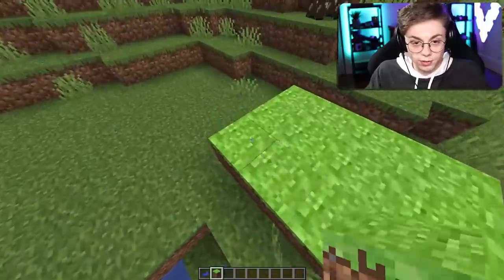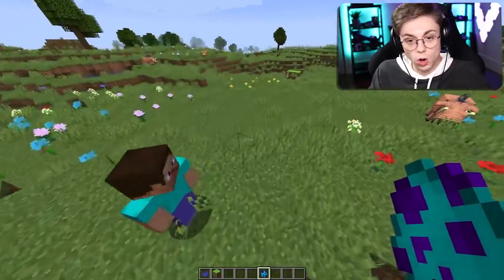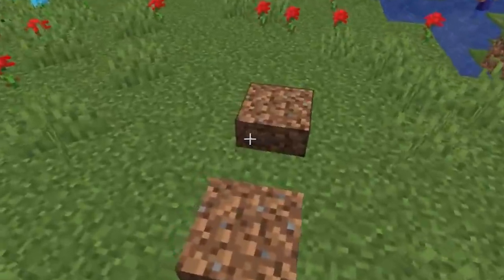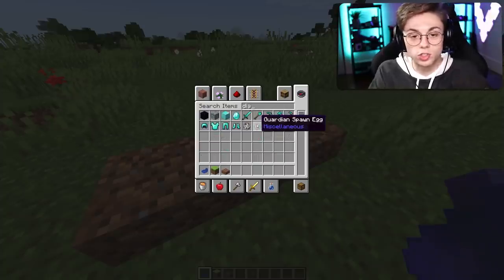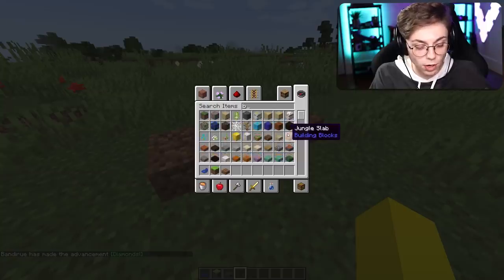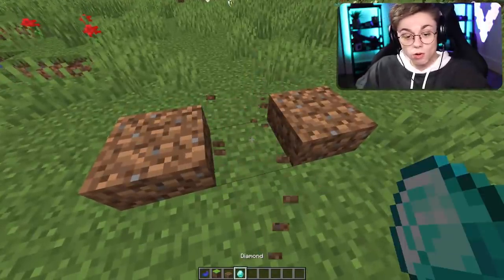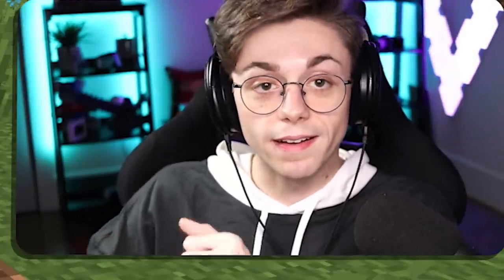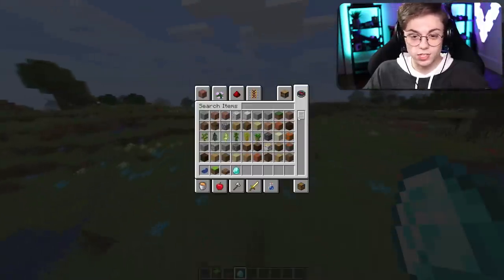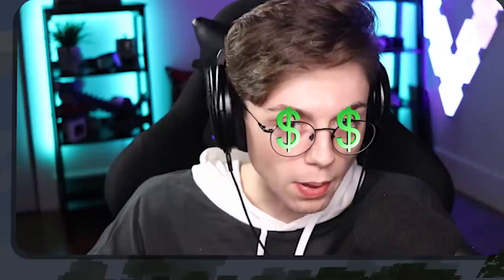This seems to just be going outside of the update completely — the mod creator just added whatever they wanted. Look at this grass — this is what grass looks like in every Minecraft thumbnail versus what it actually looks like. Dirt slab! And look at this excavation — it's just like the excavation they revealed. I can just pretend I'm brushing. Oh, I found a diamond excavating!